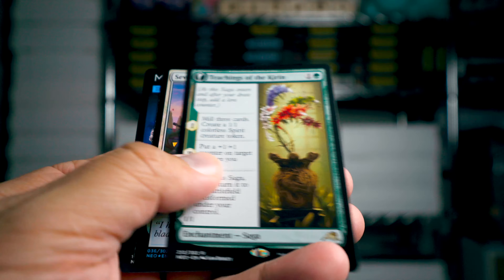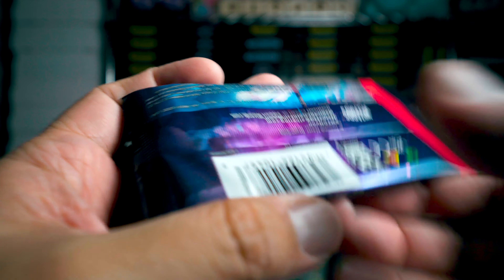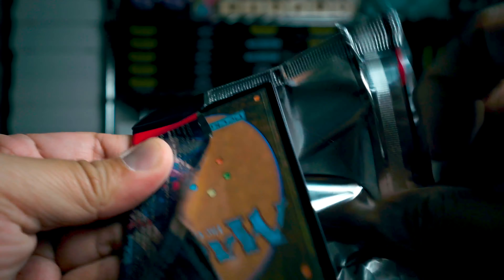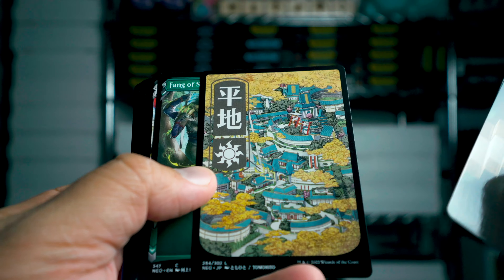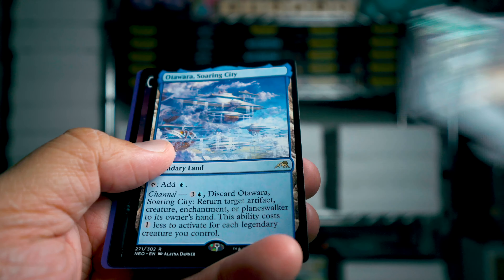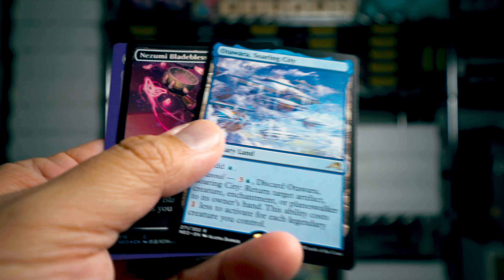Teachings of Kirin — is this the good one? I don't know — I think the really good one had like a dragon or something on the back. Nice land again. Otawara, Soaring City — okay, one of the lands I was after, I got one!